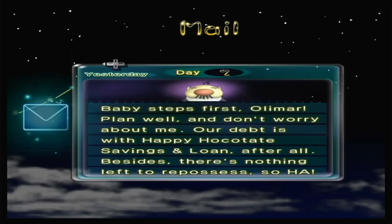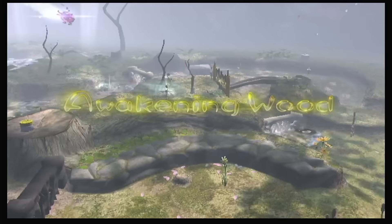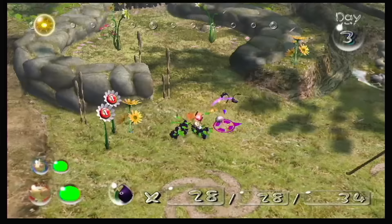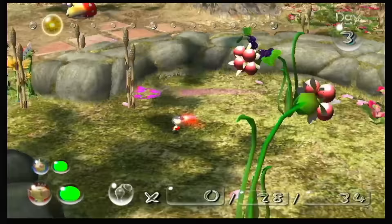I end the day there and receive word from the president of the company that there's no need to rush. With that said, let's head to the next area — the Awakening Wood. This area looks familiar because it is. Despite things being a little different, this is actually the same level from Pikmin 1. I guess the trip home took longer than I thought. Things have really changed since we were last here.